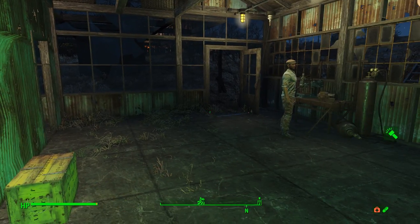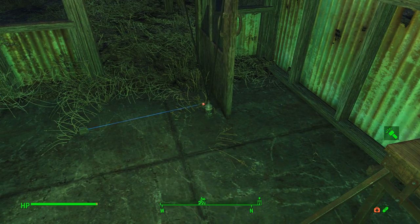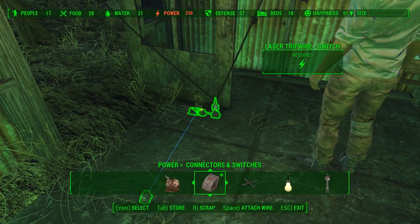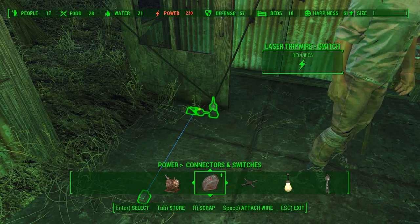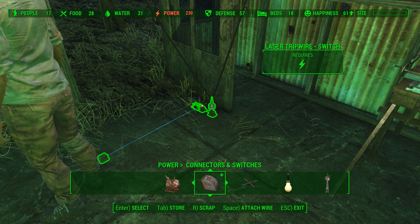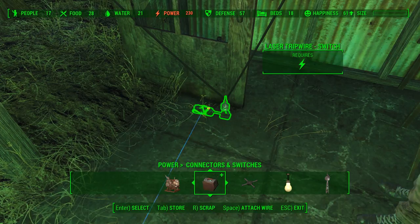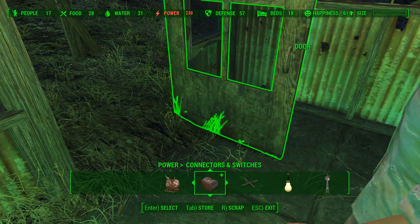I had the wrong switch. Let me show you what I mean. This here is a laser trip wire. There are two of them: one that transmits power and toggles power, and one that transmits power as long as the line is broken. The difference is — you break the beam and it turns on completely until you break the beam again, then it turns off. Those are the two differences.